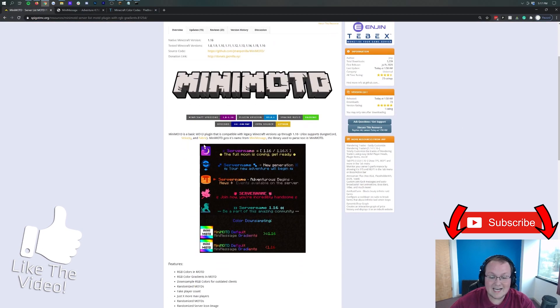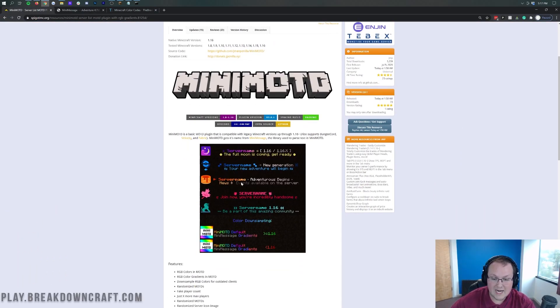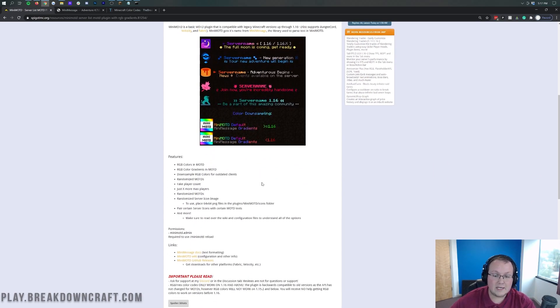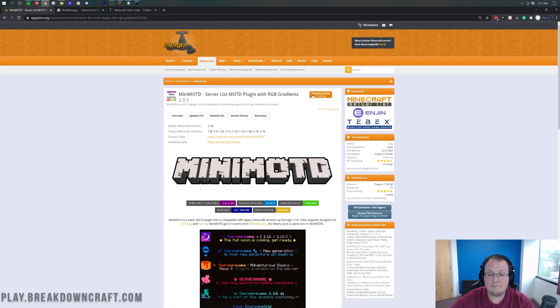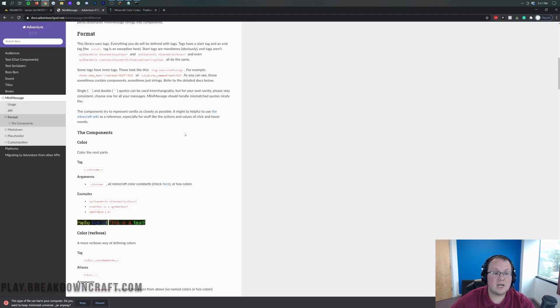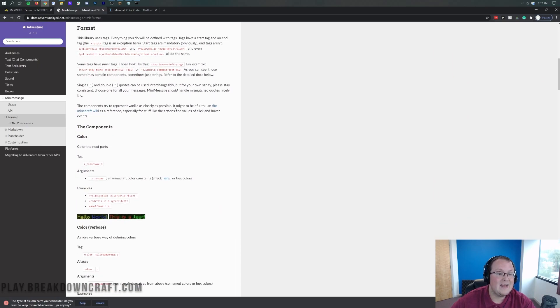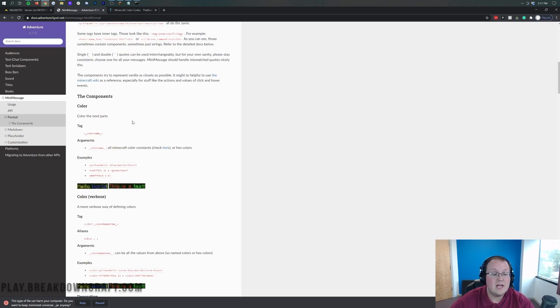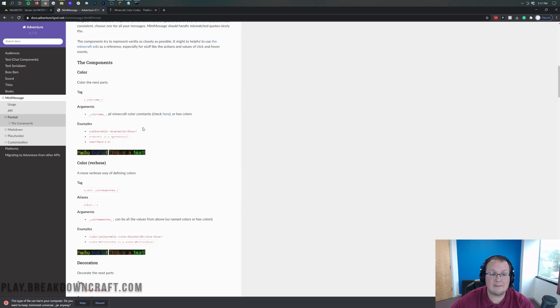MiniMOTD is linked in the description down below, and as you can see, it allows you to add in all of this cool stuff, including gradients, icons, and different things like that. It's really cool and something that a lot of servers use to create custom message of the days. One thing I will say is that this is based on a mod called MiniMessage, and it also supports BungeeCord. The colors aren't the default Minecraft colors — you're going to have to use color names, but you can actually use specific RGB colors with this, and no other plugin I've seen has ever done that.